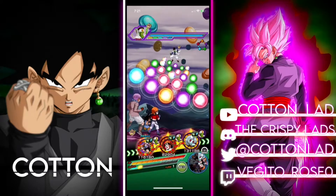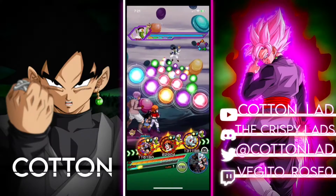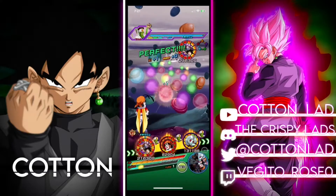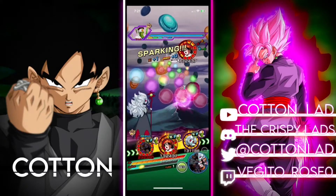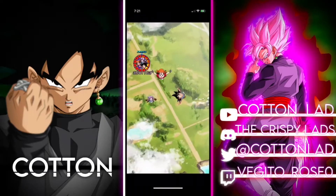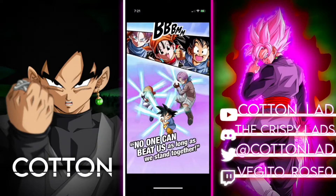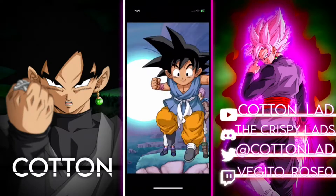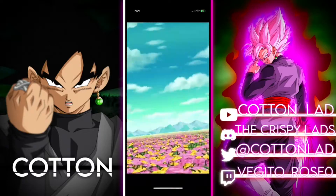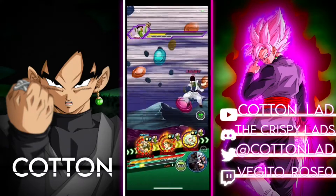We're here on the Dragon Ball Seekers team. Thankfully I was actually able to find a friend here. This team gives 4 ki and 170% to all stats. The GT Trio is still easily one of the best leaders in the game — units on this team don't really struggle for ki. So unfortunately I'm not going to be able to avoid a 24 ki or 18 ki super attack. The Dragon Ball Seekers team is actually a pretty decent team for Frieza.